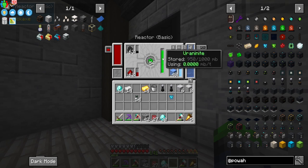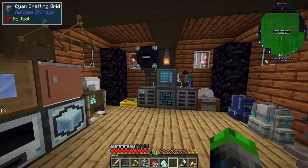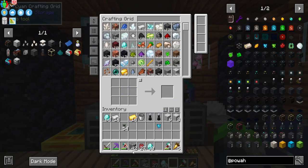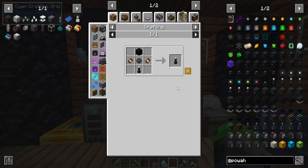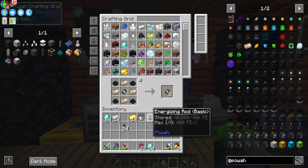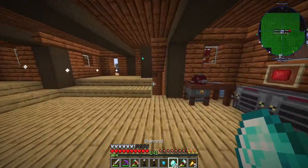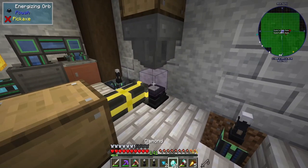Now we can move all these guys downstairs and move our refined storage system onto our windmill so we never have to worry about it being unpowered — we're only using 24 FE per tick, not a lot at all. Let's make some of these, and we'll need to make two of these — bam, there we go. Once I have more I can upgrade those up to the max tier so we can make the niotic crystals even faster.